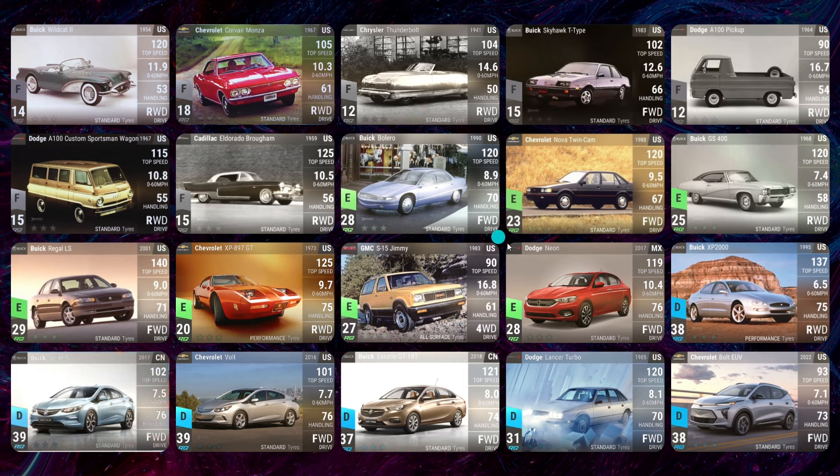Obviously we have the thumbnail car, the flagship of the entire update — the Buick Bolero. That doesn't even look like an actual photo, it looks like a painting. Some Uncommons I'm super excited for include the Chevrolet XP 897 GT, teased by Android Fanatic, and the GMC S15 Jimmy, which is pretty cool.